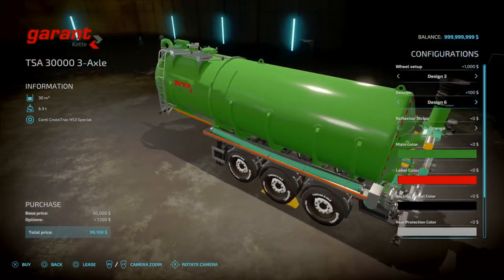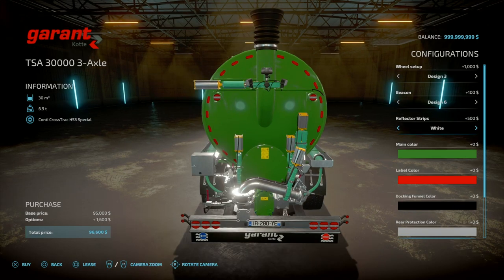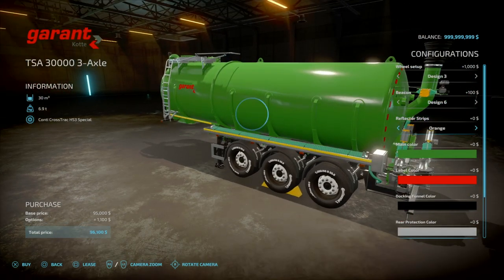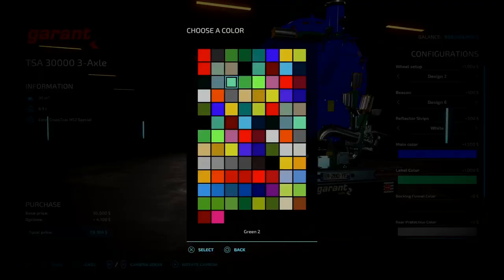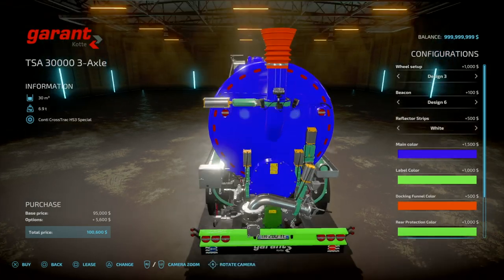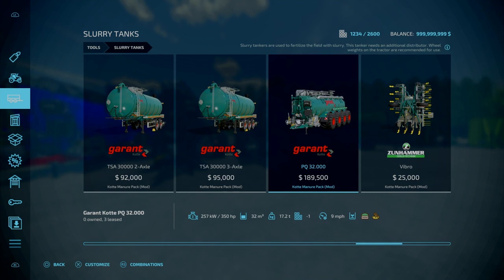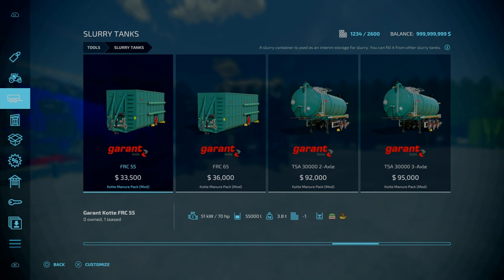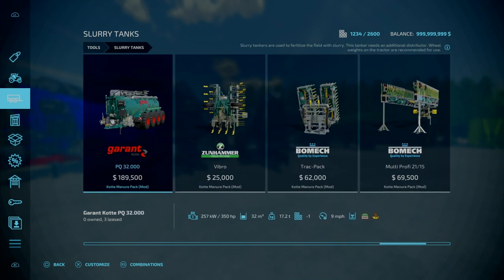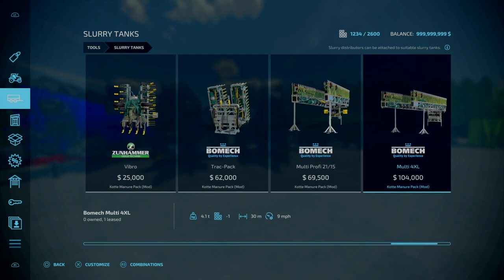Moving on, you've got your two Garant TSA 30,000 — a two axle and a three axle version. These are 15 slots goes down to one. 30,000 litres of capacity. Build setups all exactly the same. You've also got your beacon: beacon 1, 2, 3, 4, 5, and 6. Reflective stripes going orange, white, yellow, or back to orange — little strips on the sides. Main colour, label colours, rim colours. Then next you've got your Garant PQ for 2,000 — this is your tanker used to spread on fields, whilst the others are just for transporting liquids. One hundred and a half grand to buy, 9 miles an hour working speed.